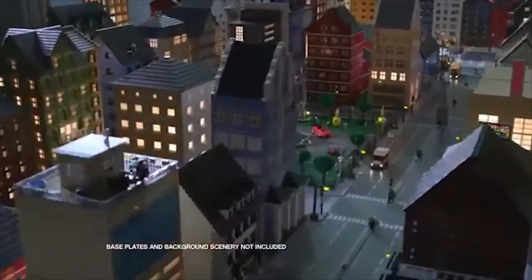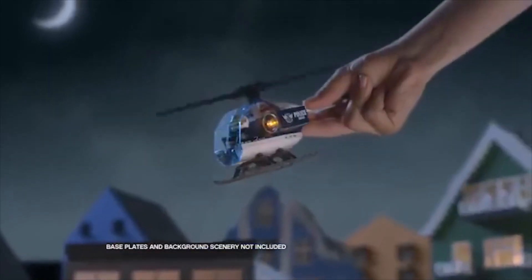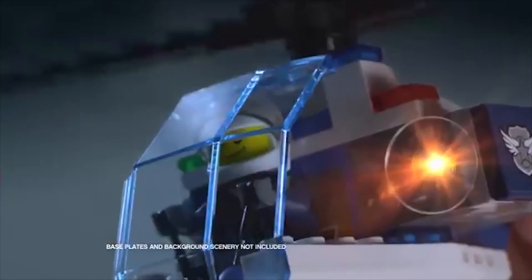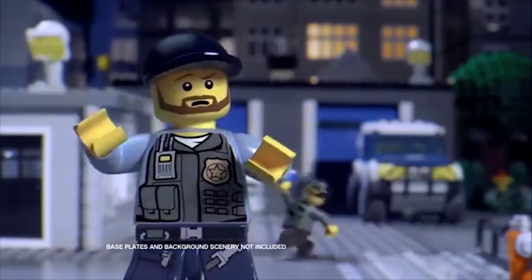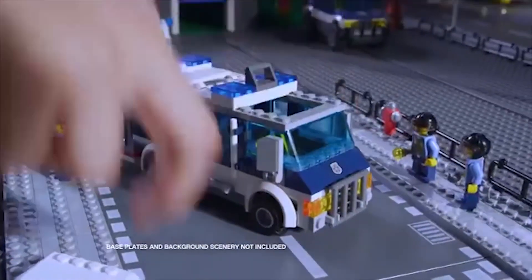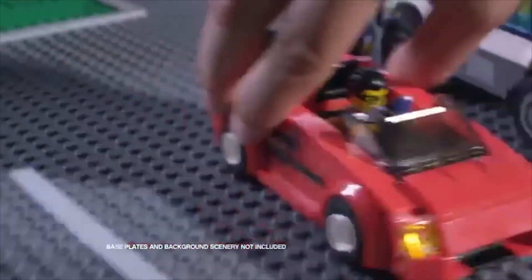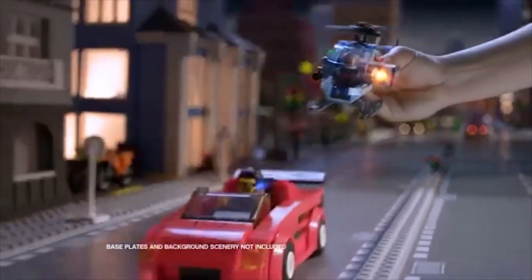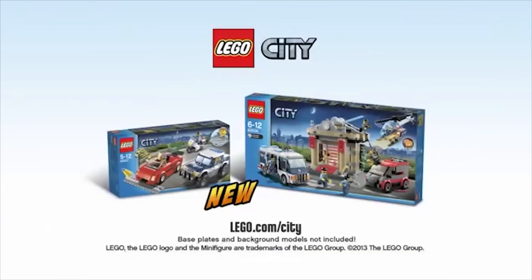In Lego City, the crooks are stealing the rare blue diamond. But the new elite police has spotted them. Get up at the museum. Send in the awesome elite police van. Build the elite police van, race to the museum, and capture the crooks. But the master crook is getting away. Chase after him and bring the diamond back to the museum. The new elite police collection from Lego City.